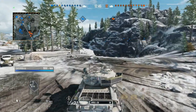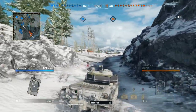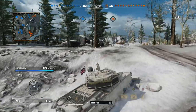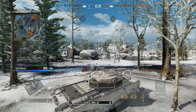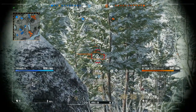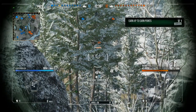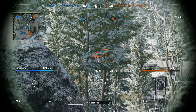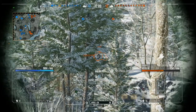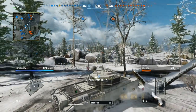We're moving down into the centre of the map, which is something I've found with this kind of tank — you have to move and adapt with the game to pick up the highest amounts of damage. The enemy team's majority has gone round the mountain on the right-hand side. We've moved down because I anticipated that, and now we've got a lot of side shots, racking up 3k damage already.